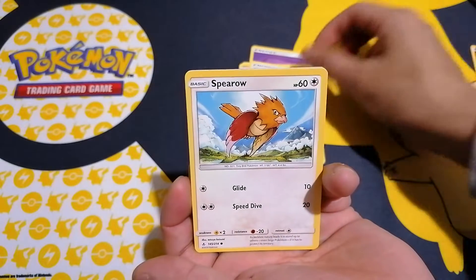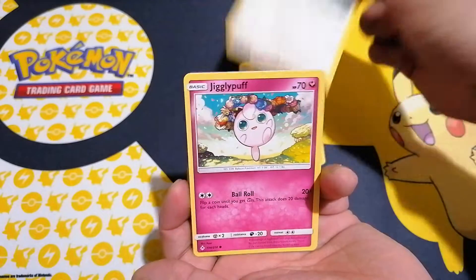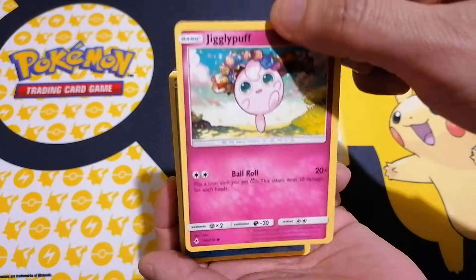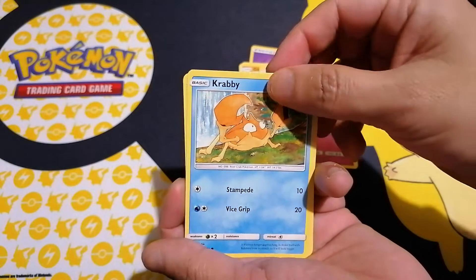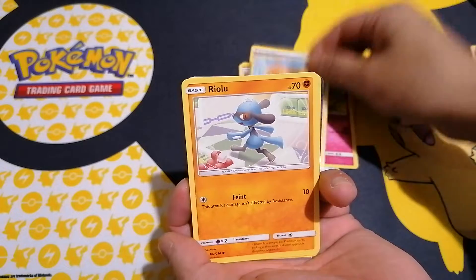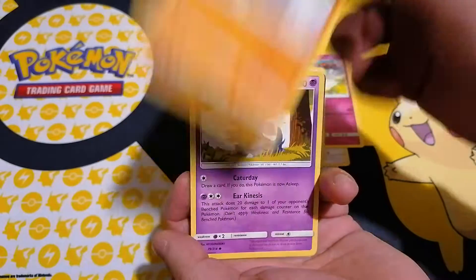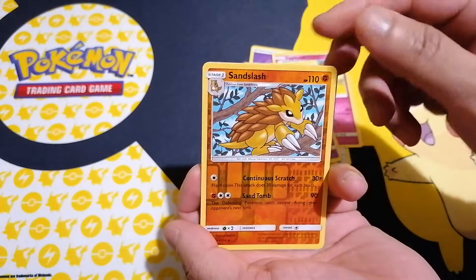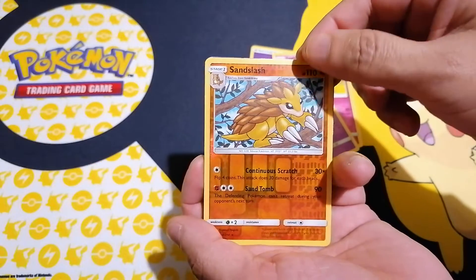Triple acceleration energy — nice! Spearow, Jigglypuff. He's got a good card... I think I've seen a bit of your card, man. It's a full art, I think it's a full art. Go for it — if it's a full art you've hit it, man. Well done! Oh, you've hit it full art. You've got a reverse holo Sandslash as well.